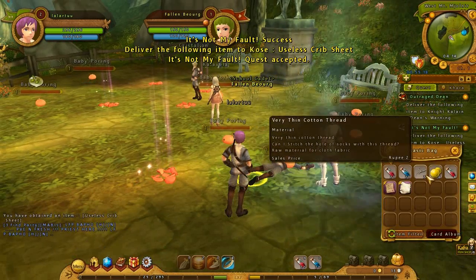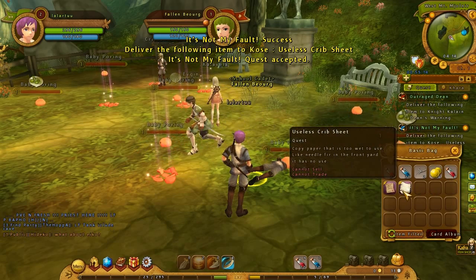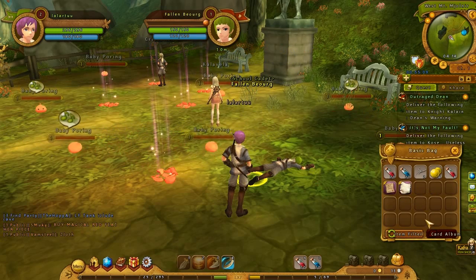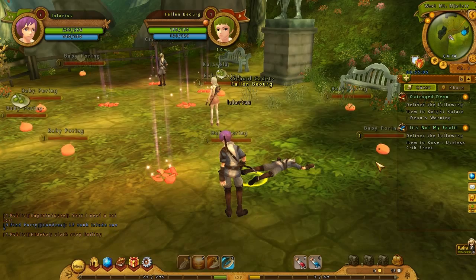Bag is B. I got something. I got something here. Useless Creep Sheet. Thanks a lot. Thanks for that useless piece of crap you gave me. The inventory is kind of super difficult.